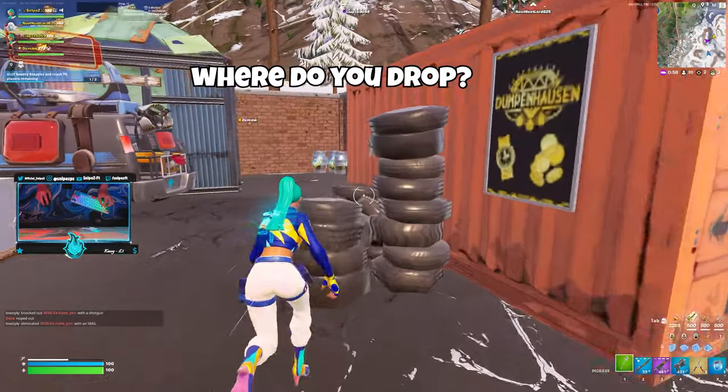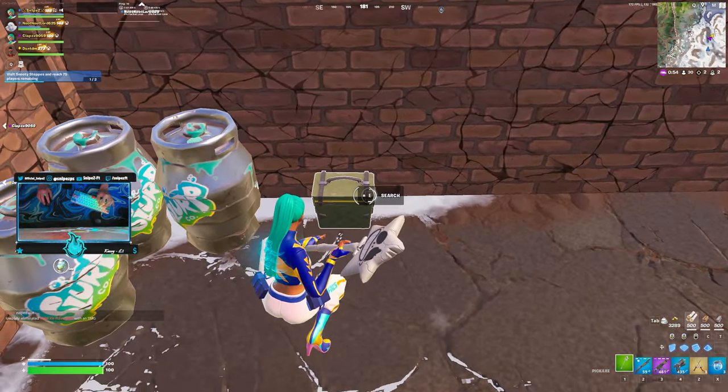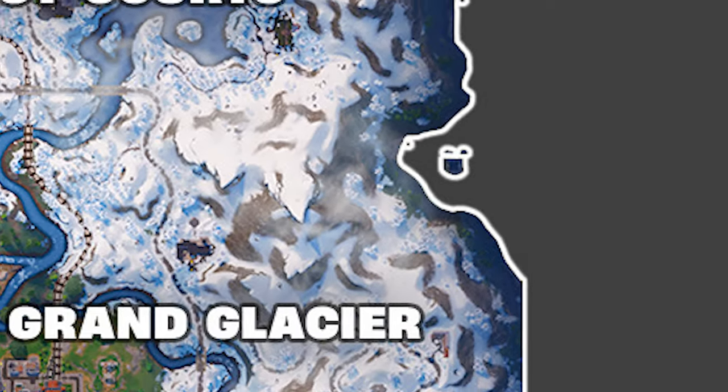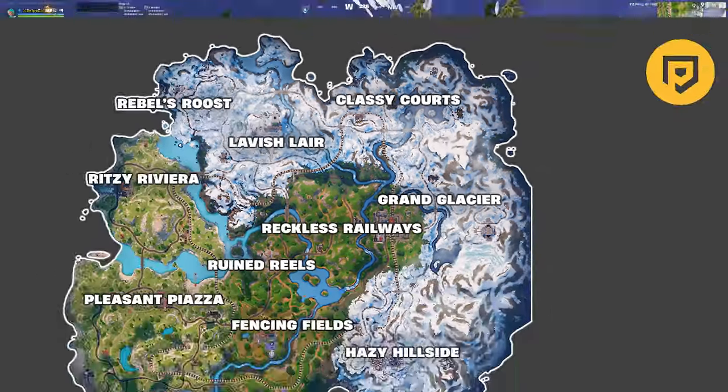Drop spots are quite difficult to find as some people constantly get killed off spawn. I personally land outside the POIs to avoid contact when first landing. These are examples of drop spots that are fairly uncontested and lead you near mythic POIs to fight the person with the medallion after they get the boss.